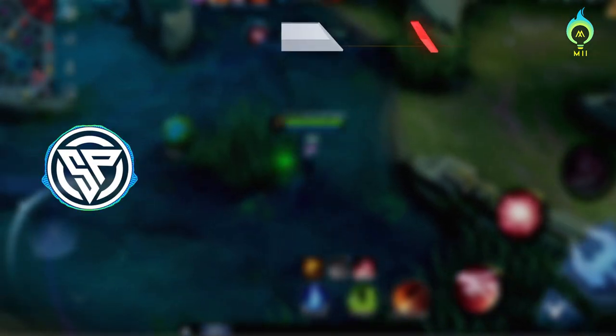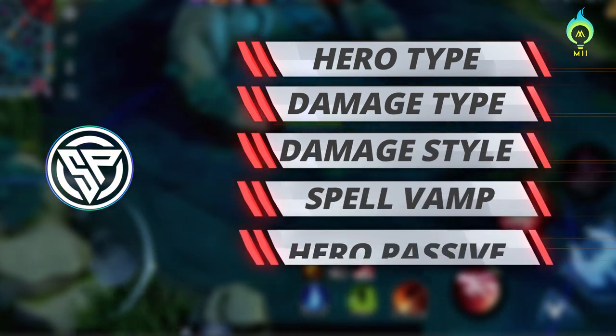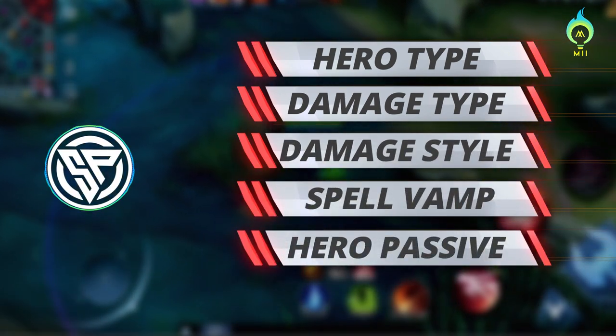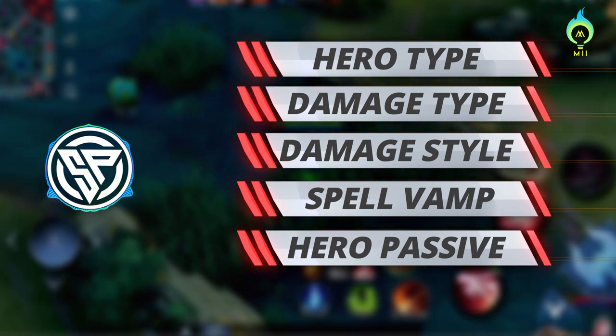In such a scenario, the hero class — which is Mage, Assassin, Fighter, Support, and Tank — matters. What damage does magic and physical damage do? What kind of style does it depend on? Burst, Continuous, Physical Attack, Spell Vamp or not? Passive or not?